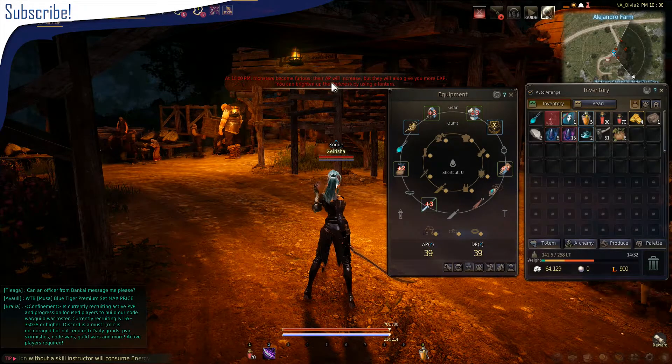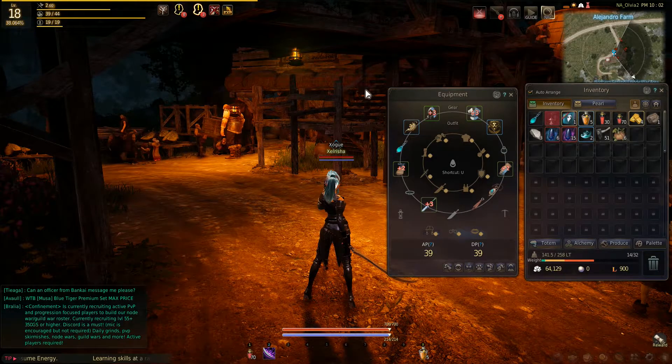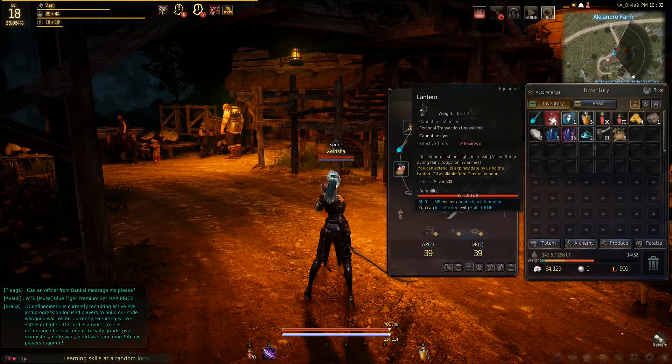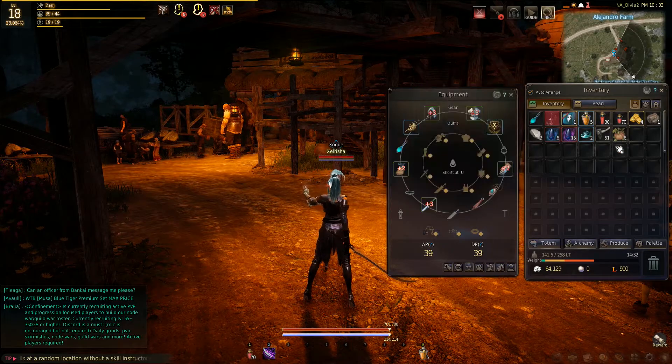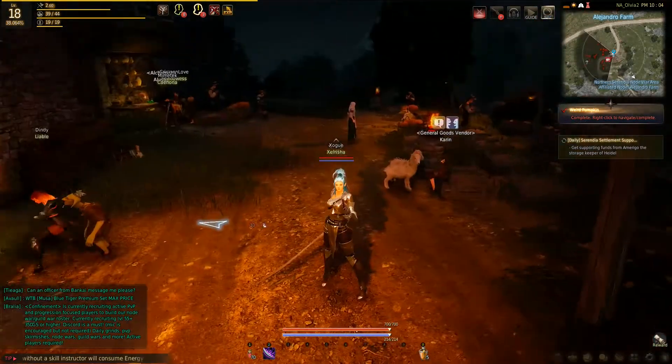At 10pm, monsters become furious — their AP will increase but they will also give you more experience. You can brighten up the darkness by using a lantern. But my lantern is gone or something — I don't have any lantern oil. I guess I have to go buy some. I'm not worried about it — darkness don't scare me.